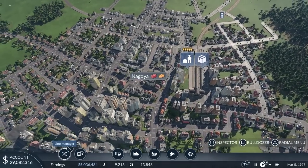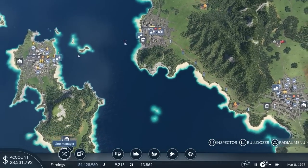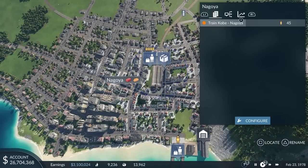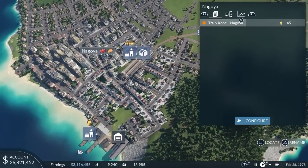The first requirement is the reachability of workplaces and shopping facilities via public transport. As seen here, the inhabitants of Nagoya can already reach two destinations, thanks to the ship line going to the second island and the train line connecting one of the neighboring towns. However, not all people in town can reach the train station, as stations have a limited catchment area, shown here with the white highlighted buildings.